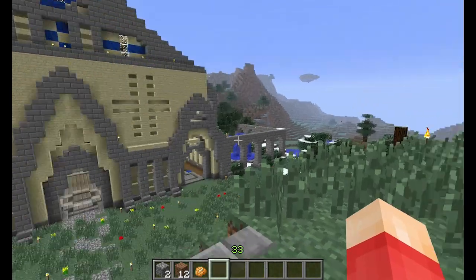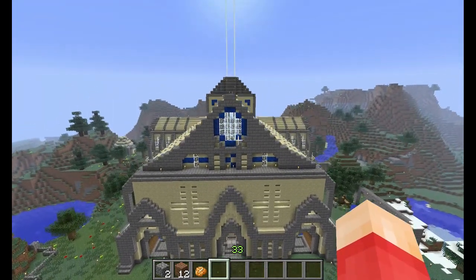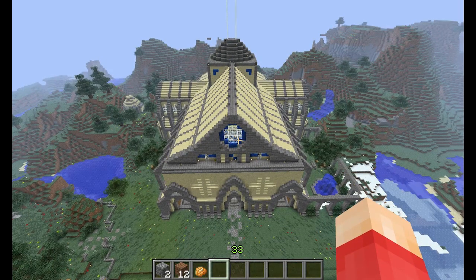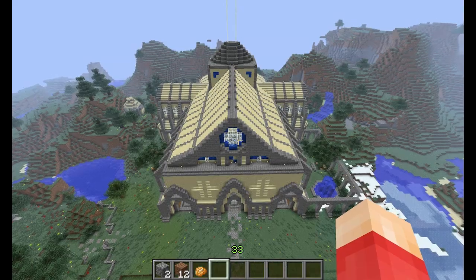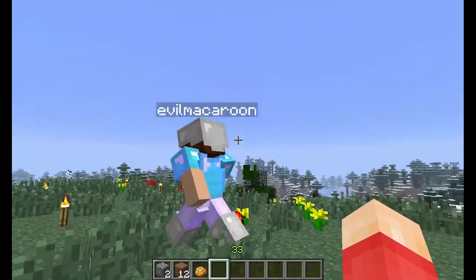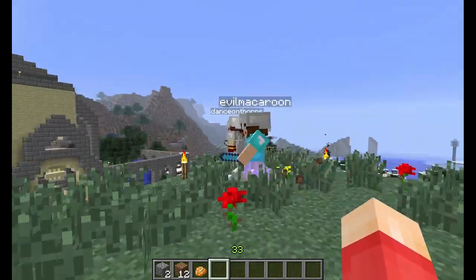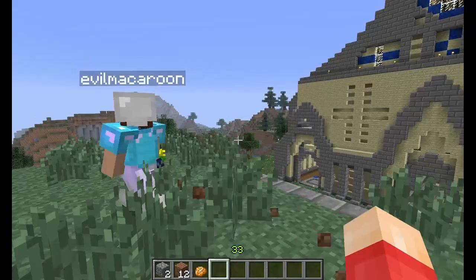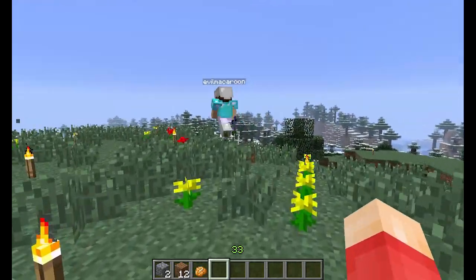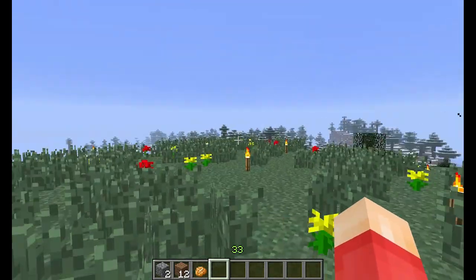Well, here we are with their build, the Ancient Cathedral. It's pretty expansive, pretty big, it looks really awesome, and we're going to go take a tour of it. But before we begin, tell us about the build, including how many beacons it features. The build was completed in a little under an hour, and it features two beacons that are visible, but we have another 100 beacons underground. We didn't want to show everyone up, so we left them underground.